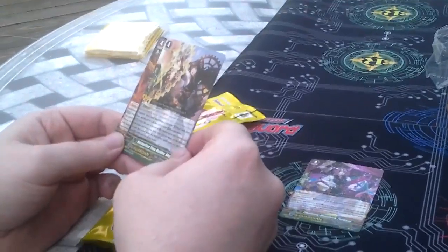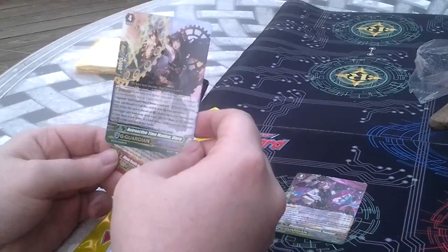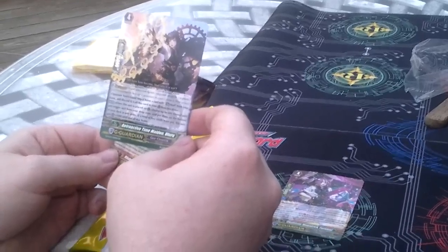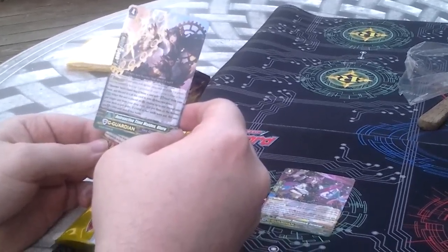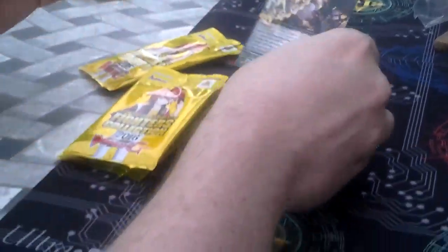Next one is a Gear Chronicle — Retroactive Time Maiden Uluru. When this unit is placed on guard circle, choose up to one normal unit and trigger unit from your drop zone and put them on the bottom of your deck in any order. If a total of two cards were put, this unit gets 5,000 until end of battle. That is a double rare.